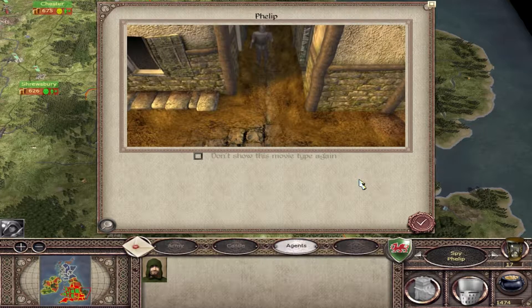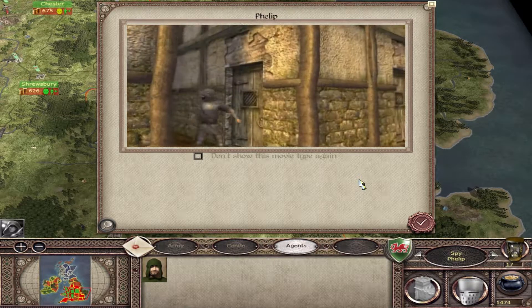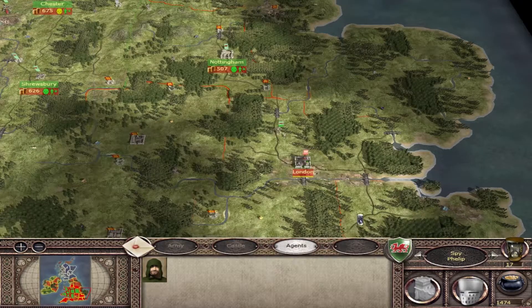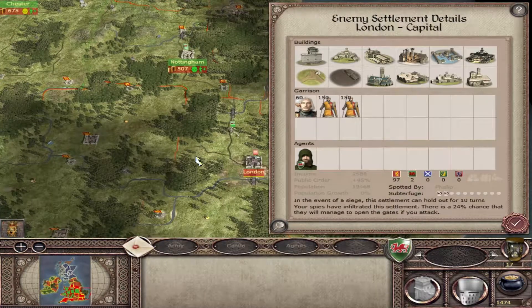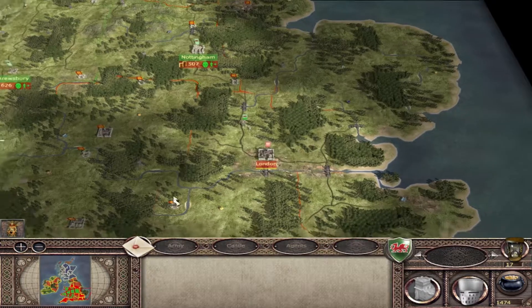The spy wasn't caught by anyone - he's done the job. Excellent. So now we've got a 24% chance of opening the gates when I attack. That could be useful, especially if it saves me having to bash down the walls - I can just focus on getting in and attacking their interior.